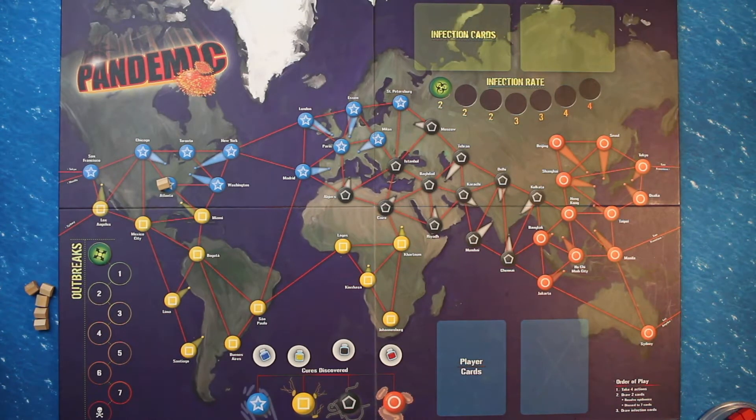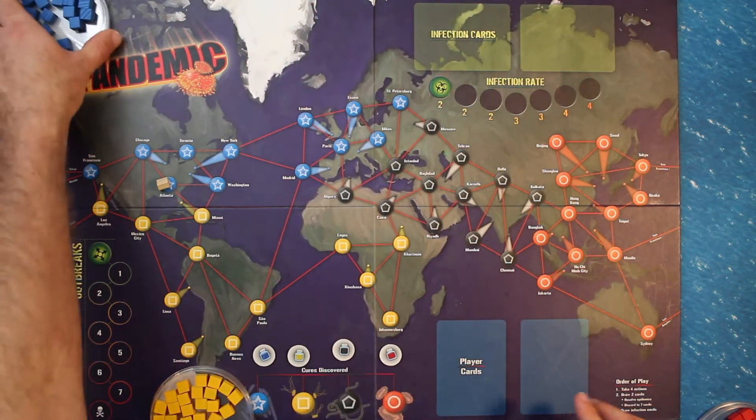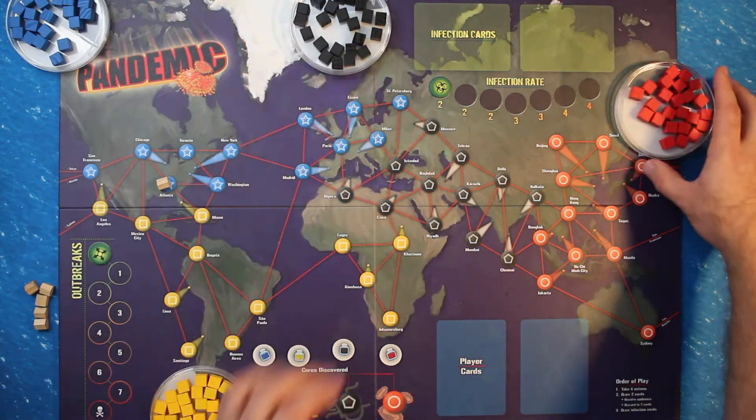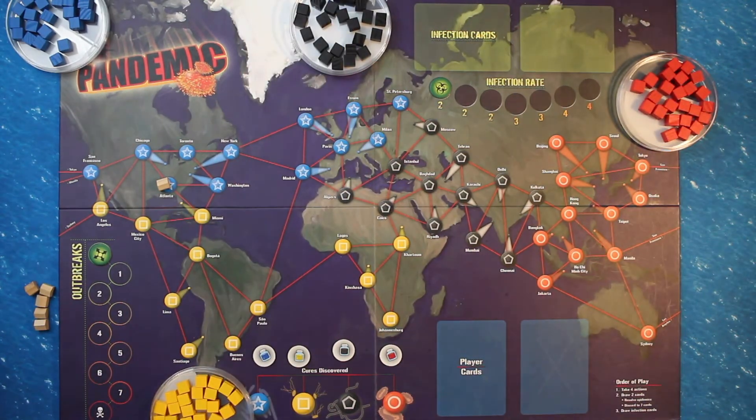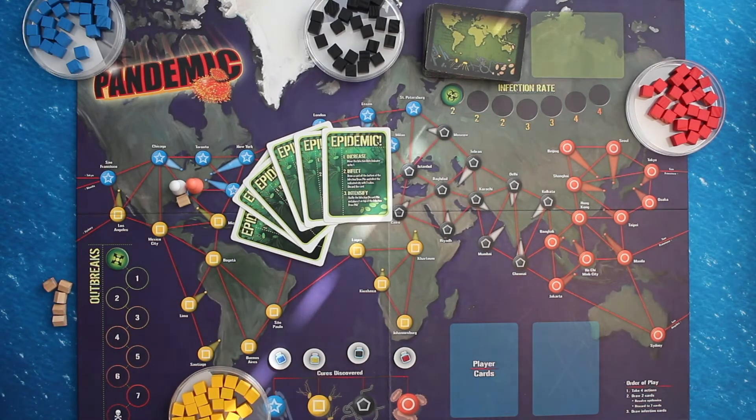Next, separate the disease cubes by color and place them near the board in four separate piles. These petri dish storage containers are included in the On the Brink expansion and have a nice thematic presence on the game board. Next, set aside the six epidemic cards, which have the same back as the player cards.